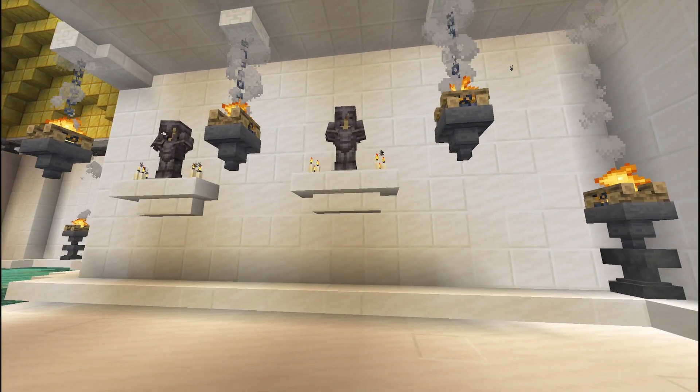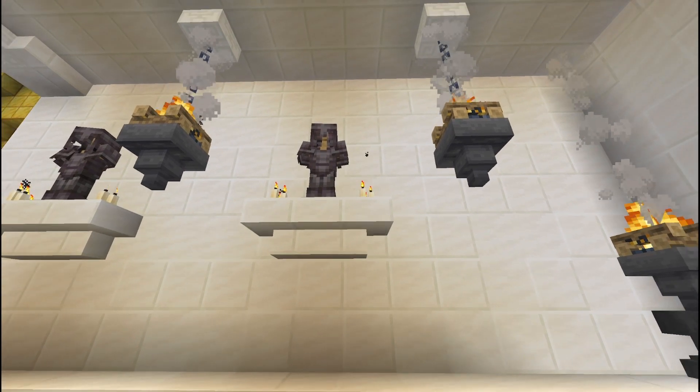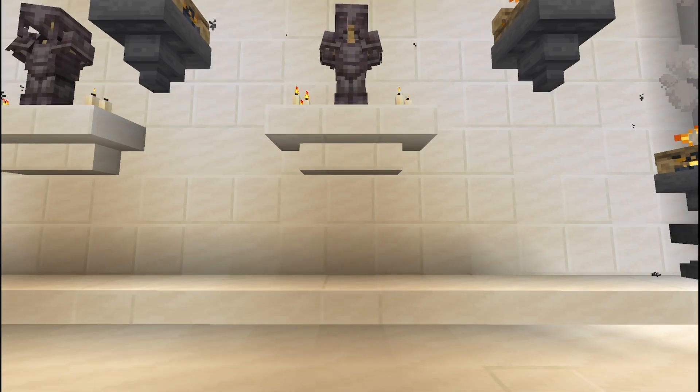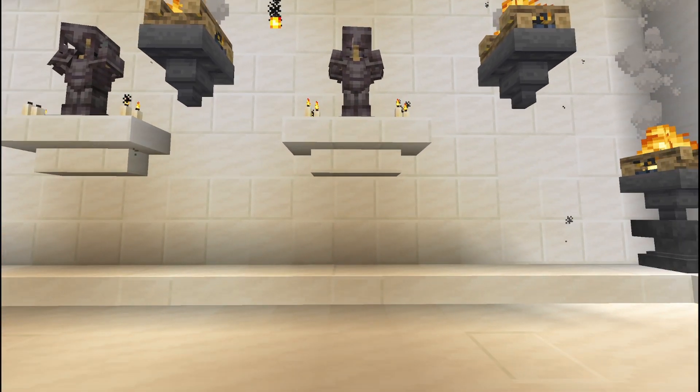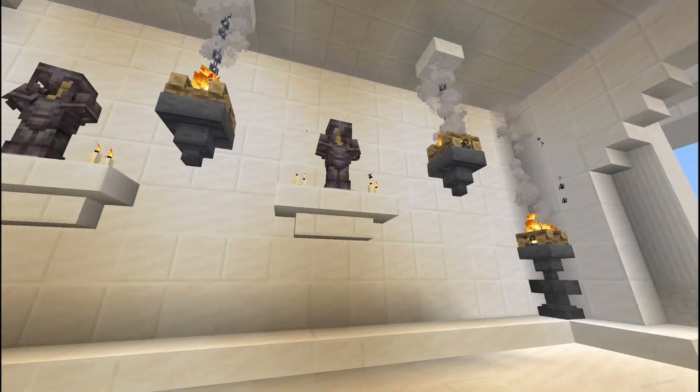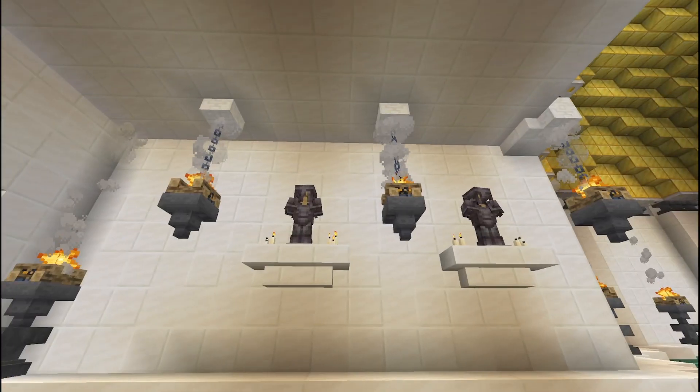You could, with different plugins, make these so that they hold weapons. You could have them in different poses. You could have a lectern down here with like a lore book. You could have a plaque of some kind using a sign and maybe glow ink, and just identify who these heroes or deities or whatever may be in this hallway.